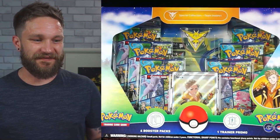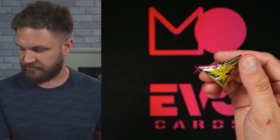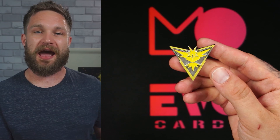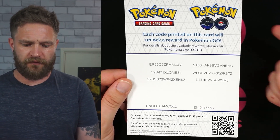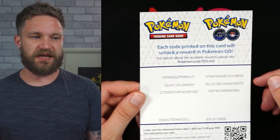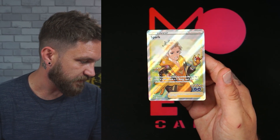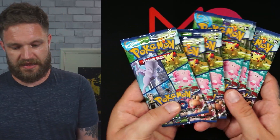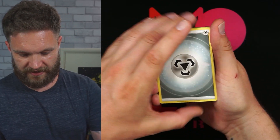Time for Team Instinct! Starting with the Zapdos badge — really sharp, has a Power Rangers vibe. Then the code card, Pokemon Go in-game codes — good luck everyone. And the Spark full art promo card — again, more lifelike design. I think I prefer the Mystic promo card to the Spark one, with Candela probably being my favourite overall. Here are our six booster packs. Let's get into it!